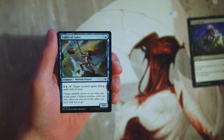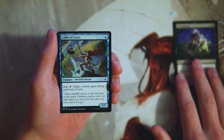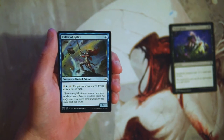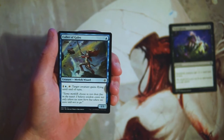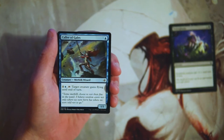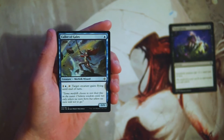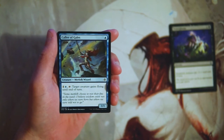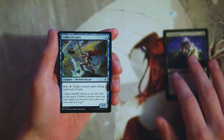Collar of Gales is a one-one for one blue. You can pay one and a blue and tap it, and target creature gains flying until end of turn. This is actually a pretty serviceable one-drop. Being able to give something flying is very similar to giving it unblockable in a lot of instances, and even if it's not completely unblockable — even if the opponent has a reach creature or something with flying — you're still probably going to be able to give yourself some favorable combat. I actually like this card; I think it's quite a good one-drop, though not a first pick.